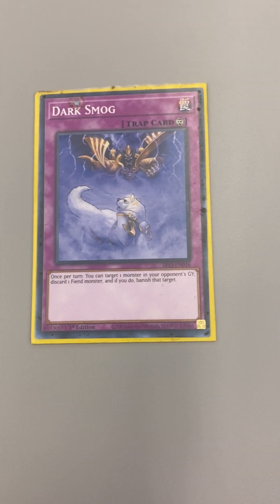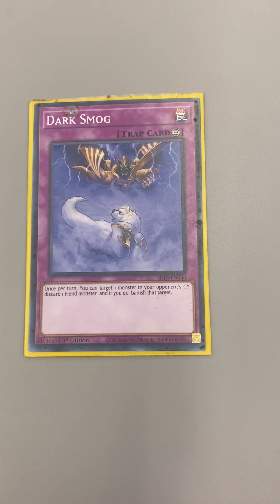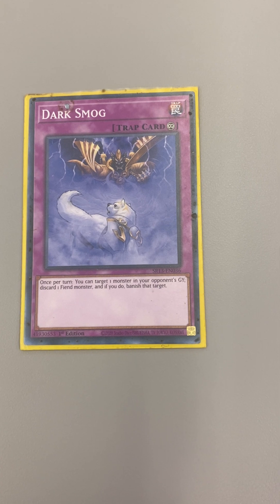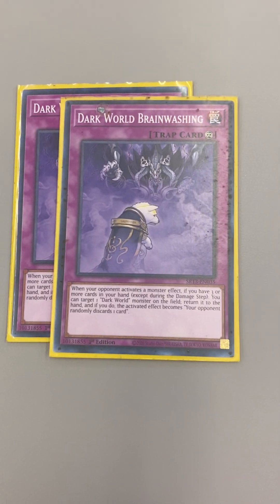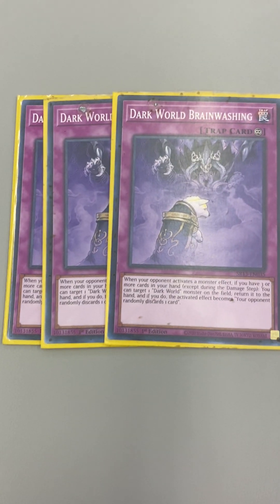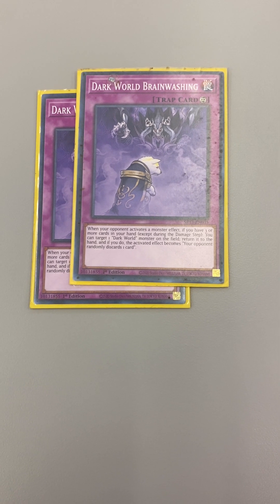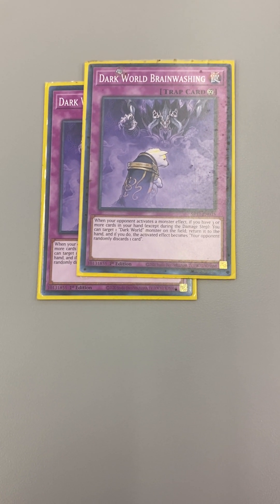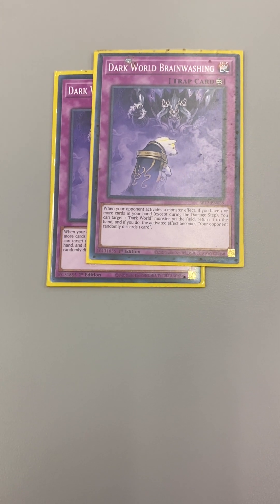Dark Smog — you can target a monster in your opponent's grave, discard a fiend and banish it, so this is like your D.D. Crow. Dark World Brainwashing: when your opponent activates a monster effect, if you have three or more cards in your hand, you can target a Dark World monster on the field and return it to the hand. If you do, the activated effect becomes your opponent randomly discarding a card.